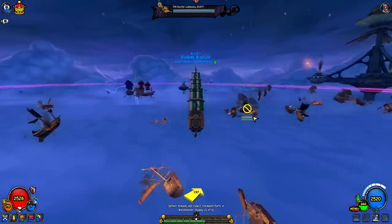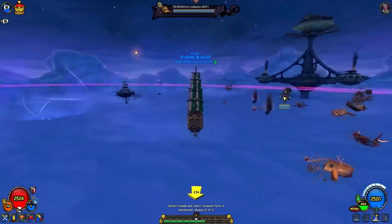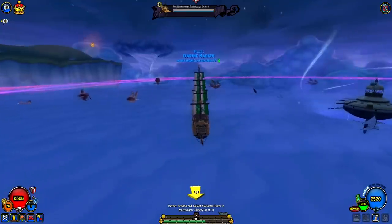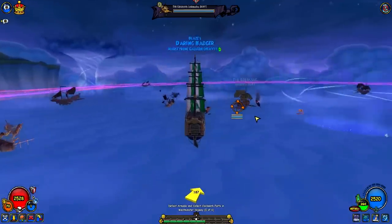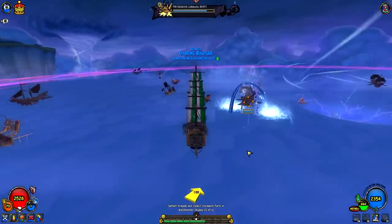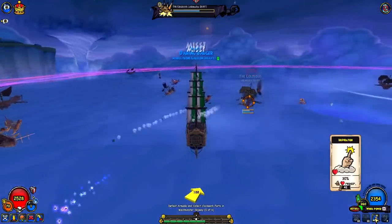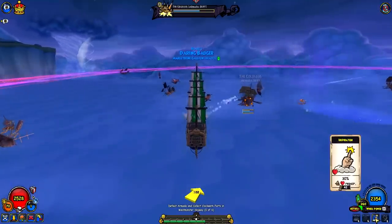There are actually a lot of people doing battles here. We need to defeat Armada — is this Armada? Yeah, here we go. Defeat the Armada and collect clockwork parts, that's what we're doing today. I think I did upgrade this — this is a 30% repair. I remember getting that at some point. What level is our actual pirate ship?